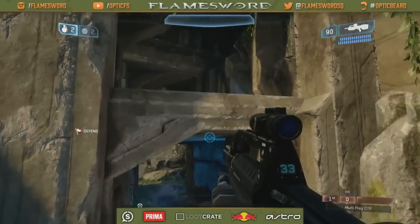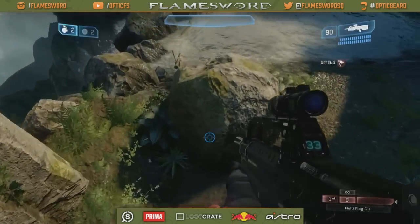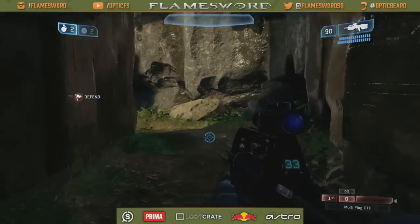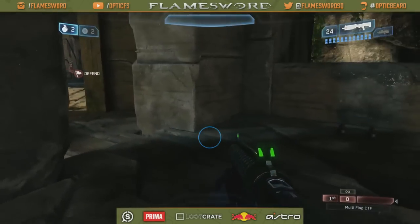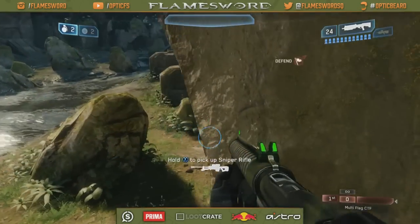Over here is their sniper hut — also called hut for short. You always want short callouts so they come out of your mouth quickly and your teammate can react based on your callout. This is shotgun, which lifts you into the hut. And this is their sniper — this is where the sniper spawns.